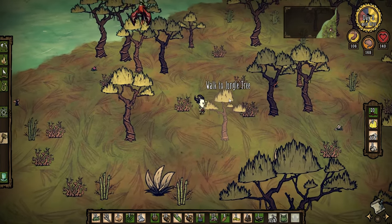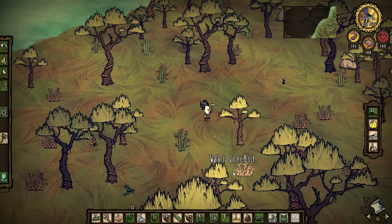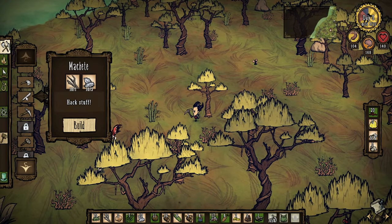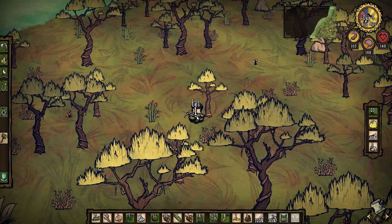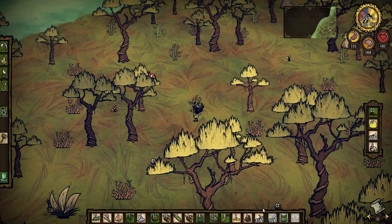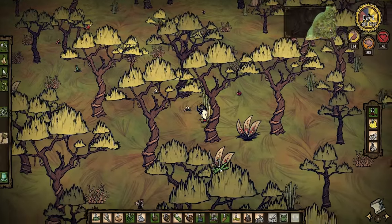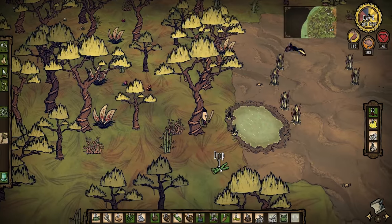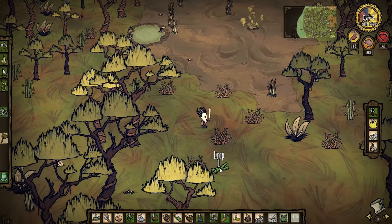We did kind of make the mistake of building very close to the shore again, so we might have to invest in sandbags at some point, but I don't think it'll be too big of a deal. Before day dawns I'm going to make myself a machete and do a quick harvest of this stuff here. We don't have enough inventory space, so what we'll do is head back, set up a chest, and put away stuff we don't need — like the doubloons, the seashells, and maybe my pickaxe. We'll put some of that away for now.